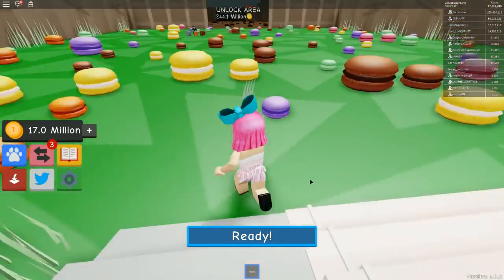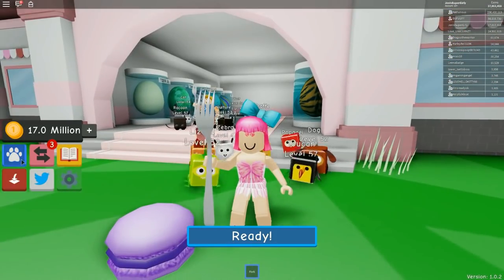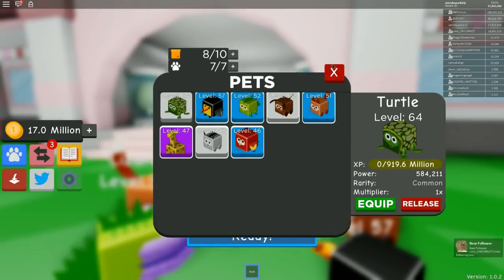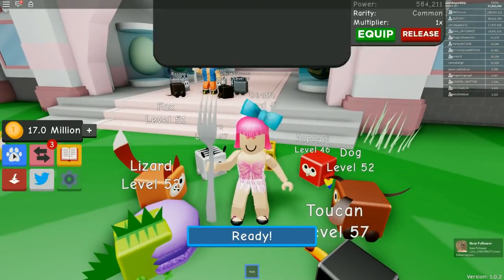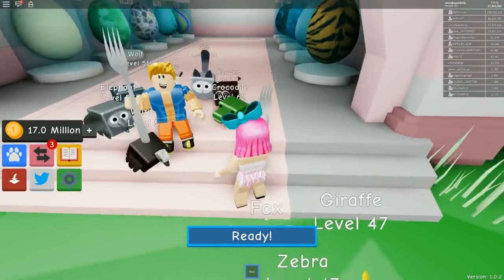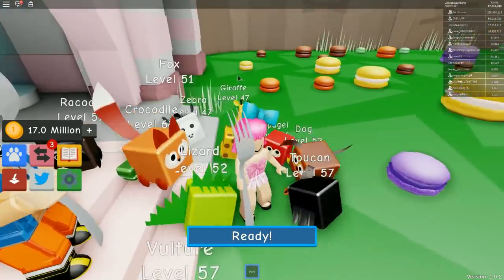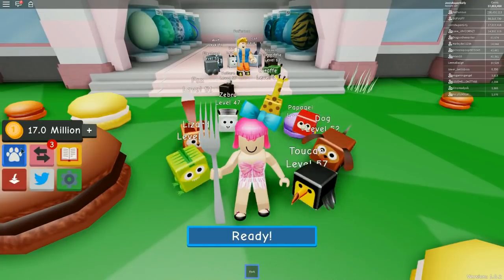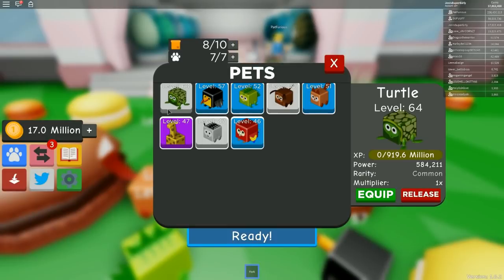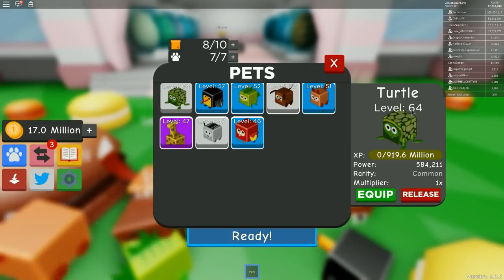Oh my god — I got the best one in the whole game! I beat the game! Wait, what did you get? You're going to have to see — it's literally the best one. Look — it's a crocodile! He's so cute! He's a rare with 1.1 multiplier and 446,000 power! And your turtle — even though common, is level 64 with 584,000 power — higher level than my crocodile!